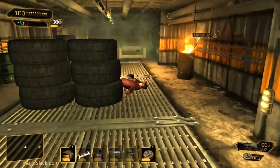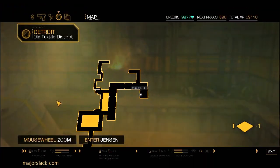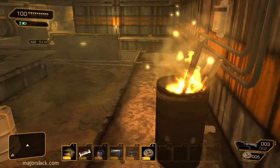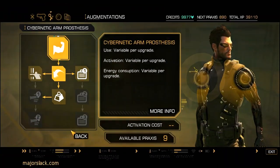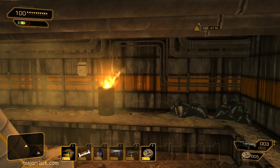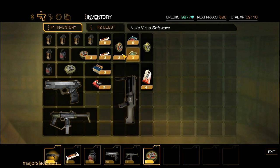We have one final task to do here and that is to collect the praxis kit behind the weak wall, right here. The weak wall is right there - you can see it by the crack. That always indicates a weak wall. You don't need the augmentation to break weak walls - you could actually shoot down weak walls using the 10 mil pistol, it takes 30 rounds. But I think an easier way is to just use some kind of explosive, so we'll use a fragmentation mine.